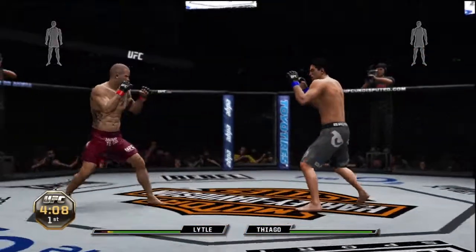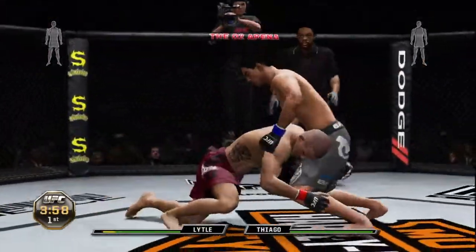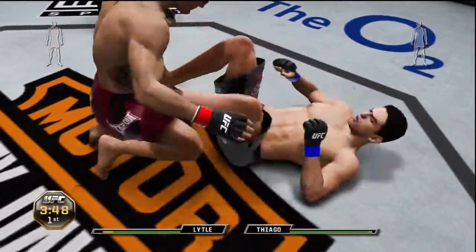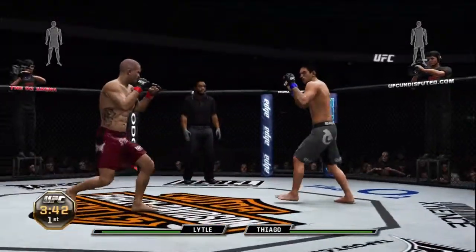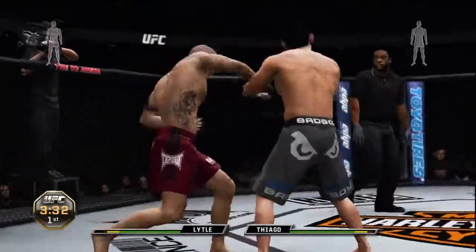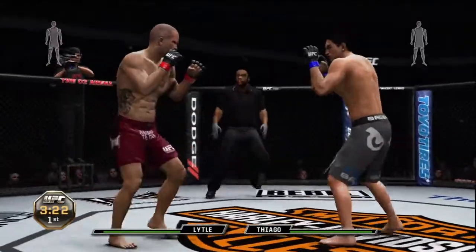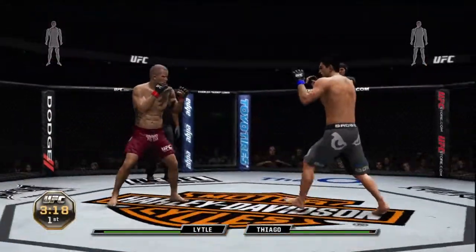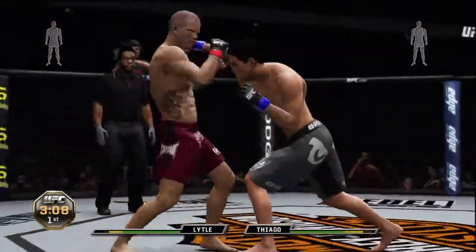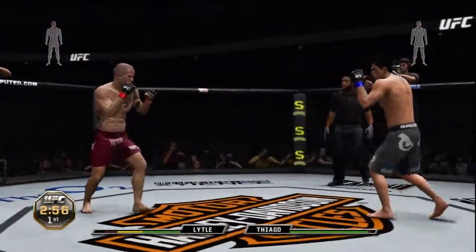That cut on Lytle has really opened up now. Nice double leg. Pushing his opponent away, he decides to let him up. Get that double going, get that double going — push kick, oh big overhand right! Nice high kick. Big right hand. Oh, big left hook!